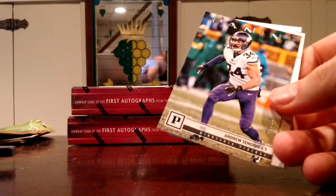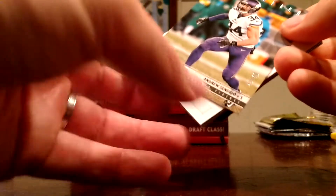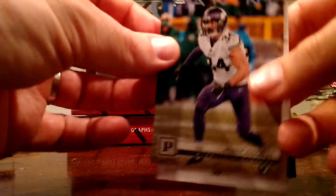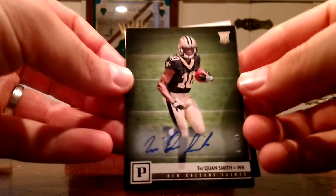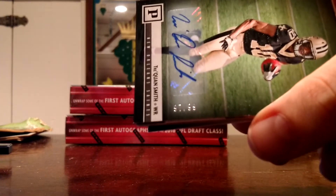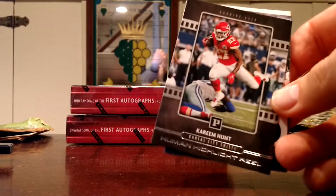Xavion Howard — silver, numbered to 50. I have to say, I like how the parallels are all relatively low-numbered. There's nothing really numbered higher than 50. Andrew Sandejo. And our auto — got another rookie: Trequan Smith. Nice, got all of his auto on the sticker too. Numbered 97 of 99. I feel like the last one was 96 or something like that. So that's cool.